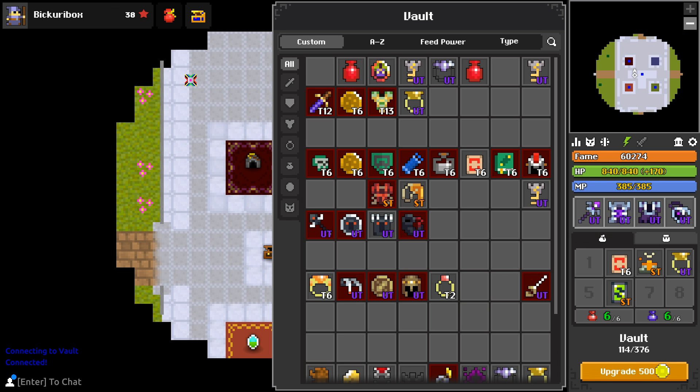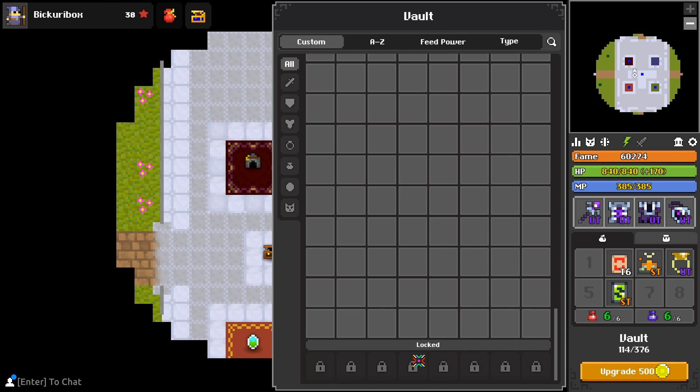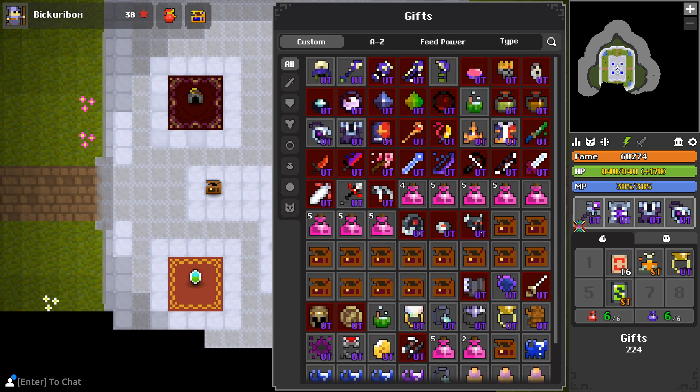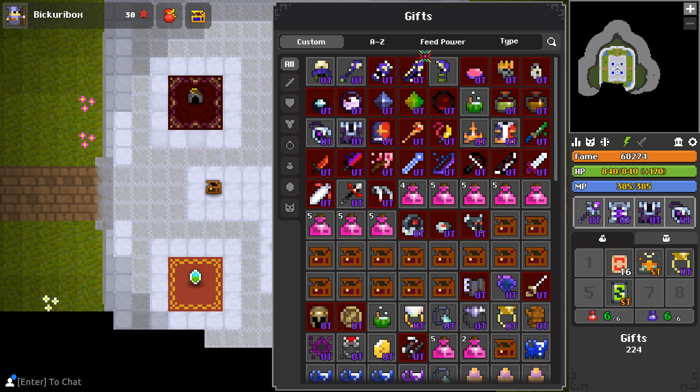While I do kind of miss having my 50 or so chests out in the open — it definitely made the Vault look more extravagant and rich — I can't deny that these search tools are fantastic, especially when it comes to the gift chest. No longer do you have to leave your Vault and come back to refresh all of your gift chests. Now you can view everything at once in the same fashion.